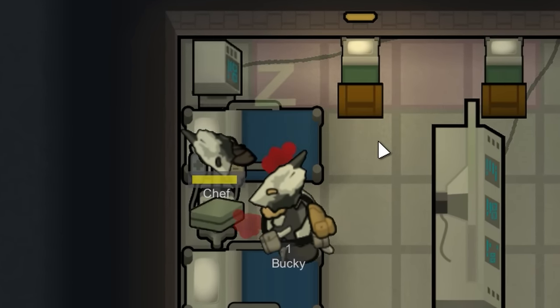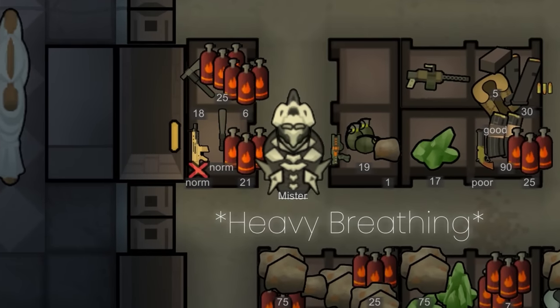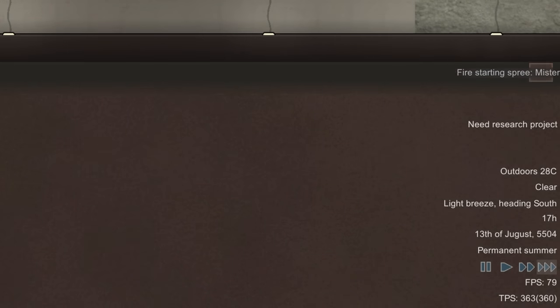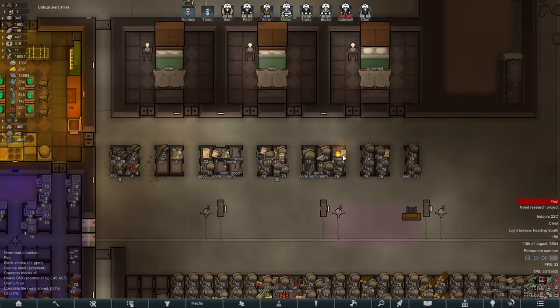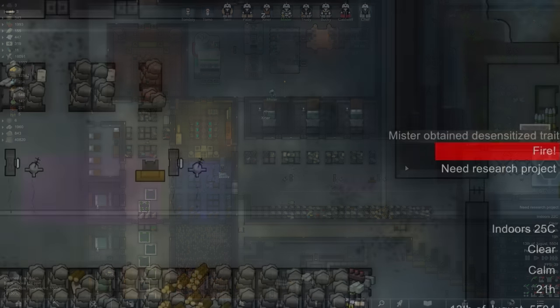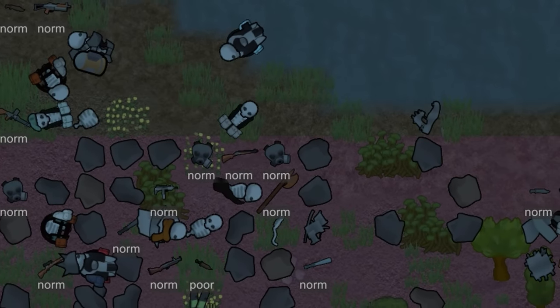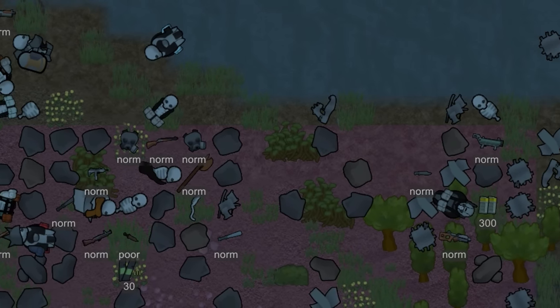Something I never mentioned about Mister is that he's a pyromaniac, which is one of those traits that some people will just flat out refuse to have on a colonist, because it can end a colony if a fire-starting spree is timed badly - especially with Combat Extended since it provides so many more things that can explode. As you might imagine, he decided to have one of said sprees now. I figured he was safe enough and let him go nuts. Once he was done he gained the desensitised trait, which is a pretty useful trait to have.